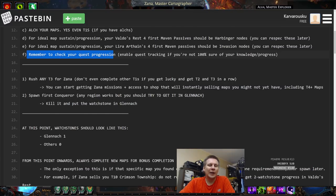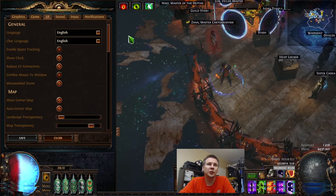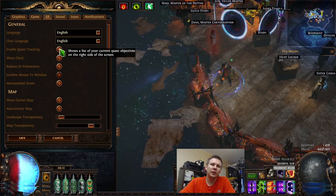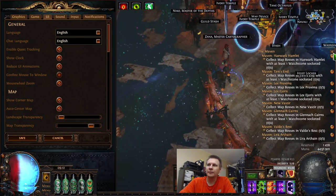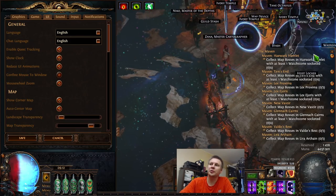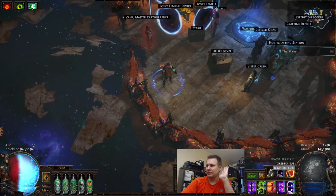I would honestly recommend — especially now with the new Atlas progression — go to Options, go to UI, and enable Quest Tracking. That will most likely be more helpful than going to a streamer asking why you're stuck on the Atlas. It literally tells you what you need to do, the zone, and how many watchstones you need to have. Enable this especially if you're not 100% sure what you're doing. No quest track shame here.